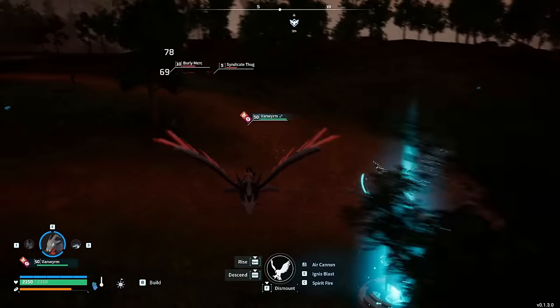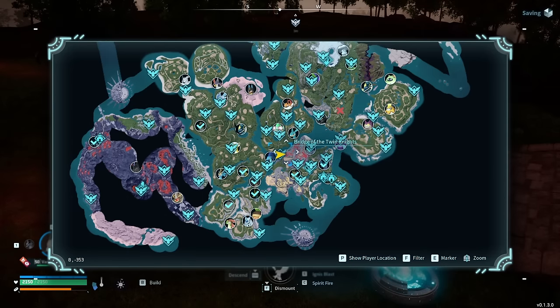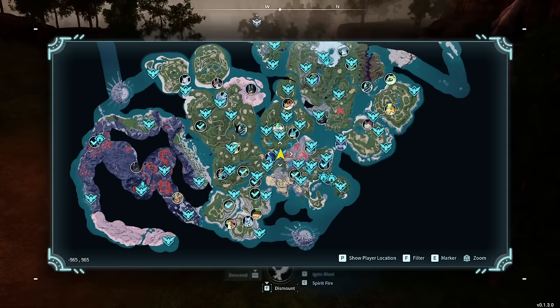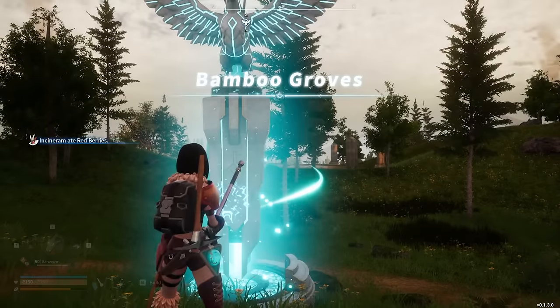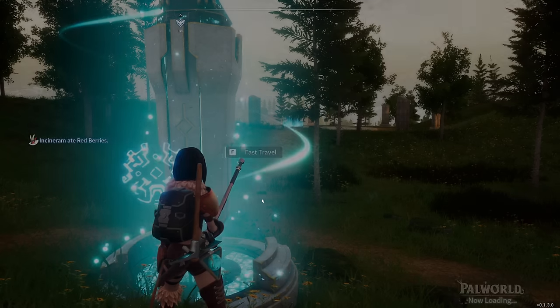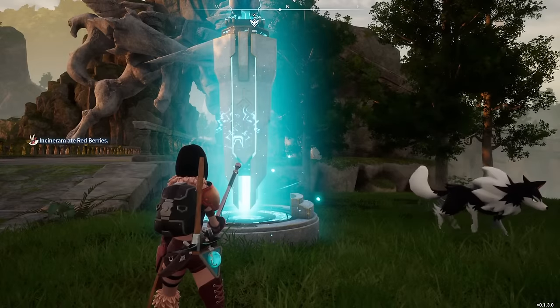There's this spot I like to go to farm at. It's called the Bridge of the Twin Knights. What you'll do here is come here, and if you don't see anything good, you'll just fast travel away somewhere else and come back again. This will reset the spawn immediately — you don't have to run around far to reset it.